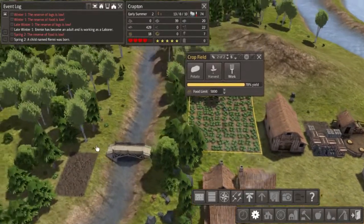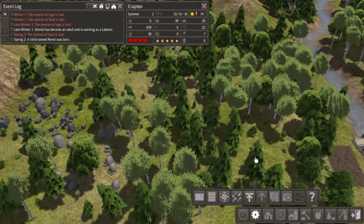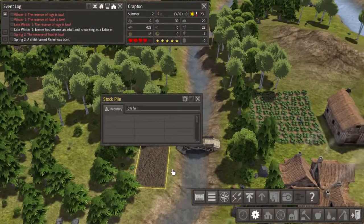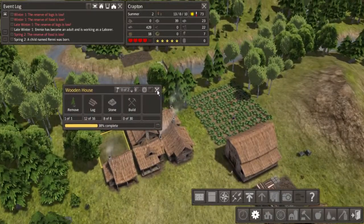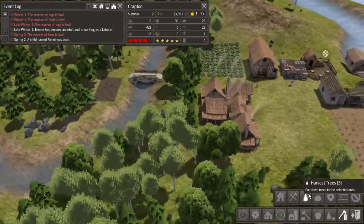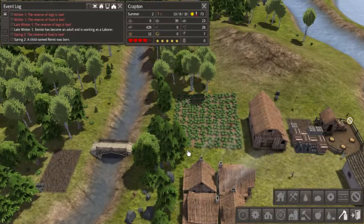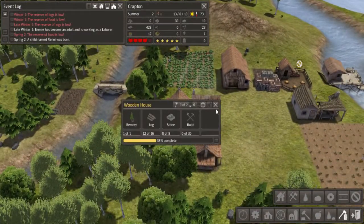That should cut down on travel time, which is one of the main problems. I could build some roads that would speed up walking time, but it would also cut into the area they could plant in — because you can't really plant trees on the road, which kind of defeats the purpose. We have another little house right here being built — just have to wait for the wood. I could probably have them harvest up all the wood right here just to get it out of the way.